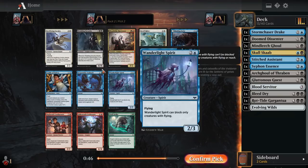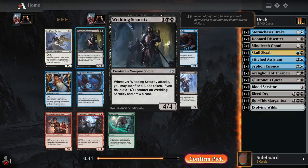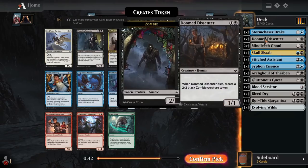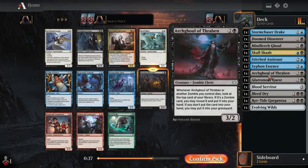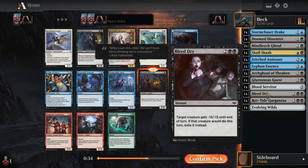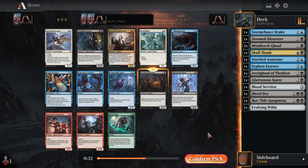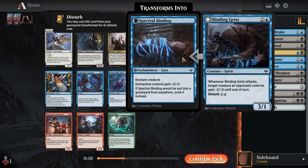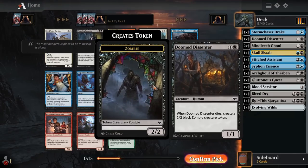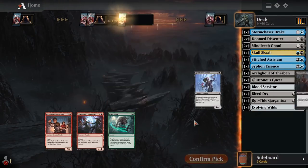Now I can take the other Doom Dissenter. We could also take Wedding Security, but I'm not likely to focus too much on Blood tokens when so many of my picks are focused on getting cards that combo well with exploit. I'm going to want to draft a lot of zombies to combo with our zombie build-around. Wedding Security seems like a very good card, but just not for us. So it is Doom Dissenter here. Binding Geist also seems fine, but a card that does the most synergy is Doom Dissenter.